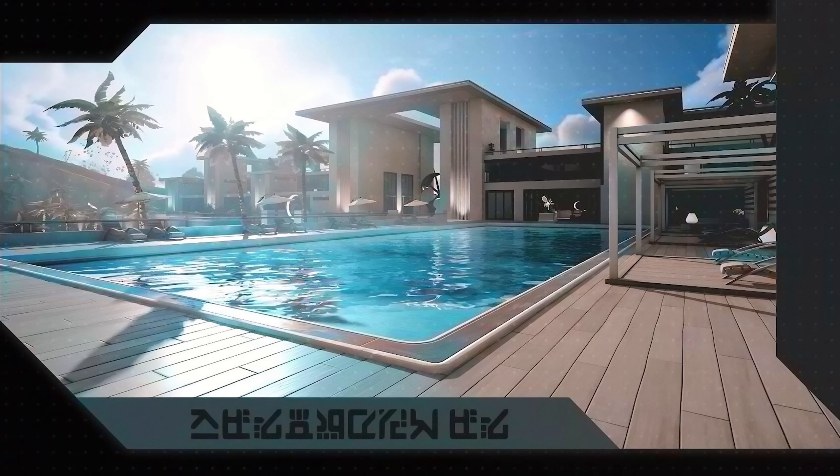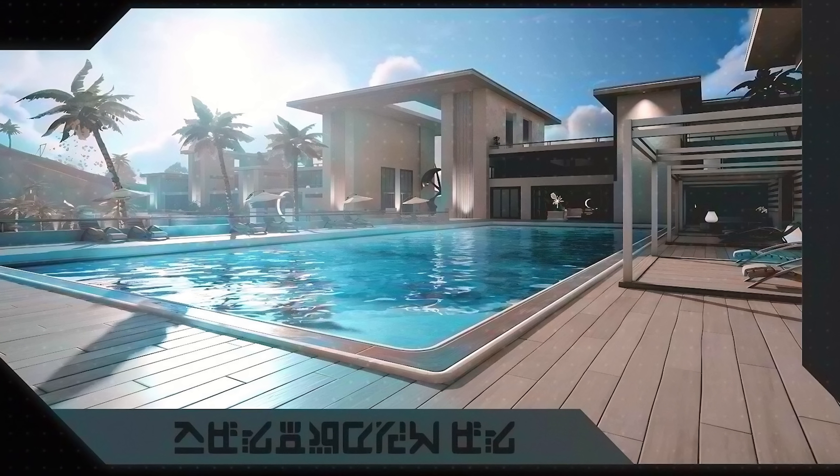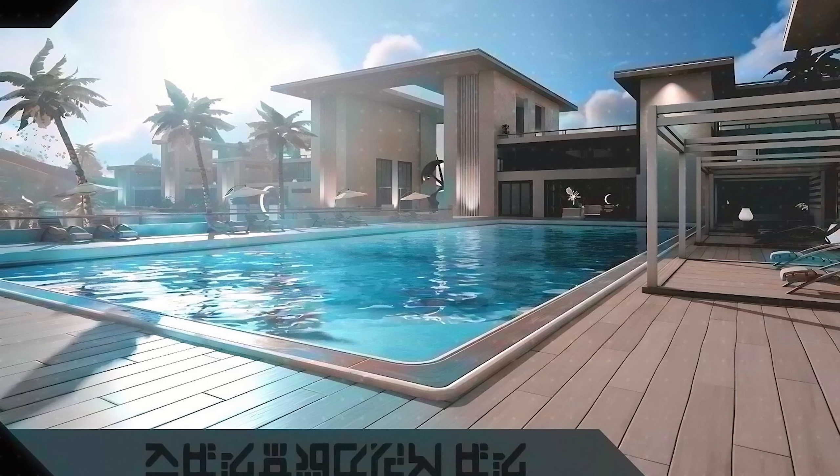The first one being Relentless Retreat. This location looks absolutely insane — it's like a massive modern mansion with a swimming pool. It looks super insane. I cannot wait to explore this location; I just hope there's a boss there, that'd be awesome.